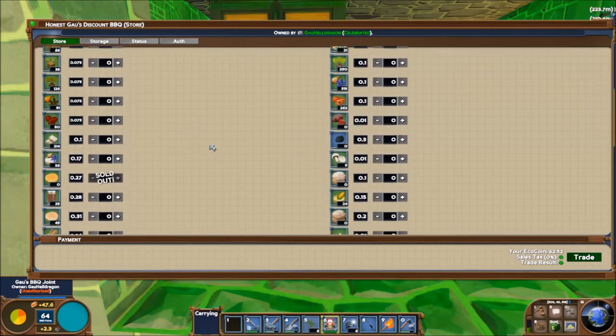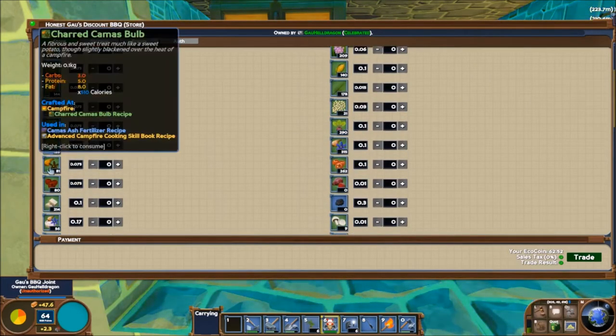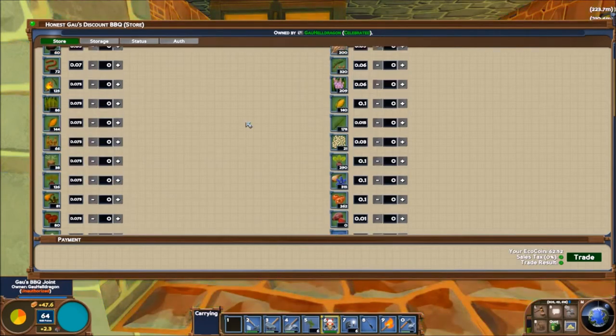In the beginning of the game, you shouldn't worry about all the different kinds of foods. You should be looking for charred items like charred beets, charred camas bulbs, tomatoes, and corn, which you make from the campfire. Charred beans are good for protein, and fish are another really good source of food, protein, and fat in the beginning.